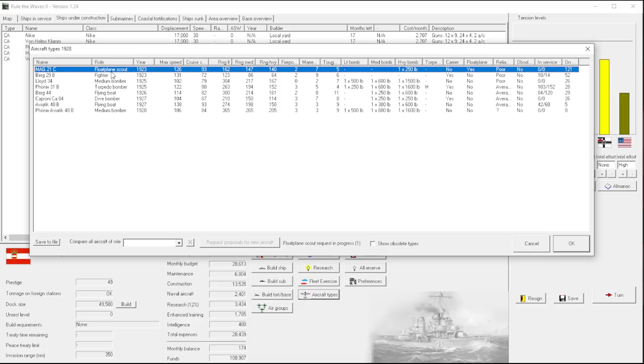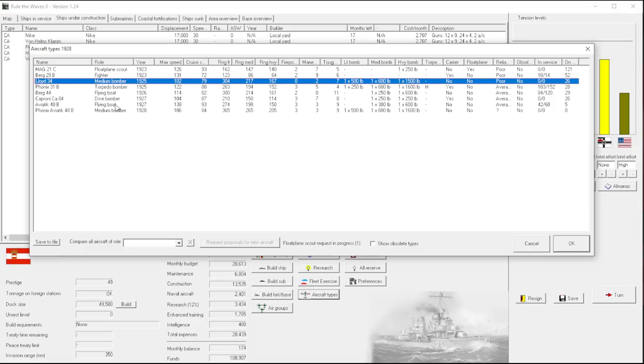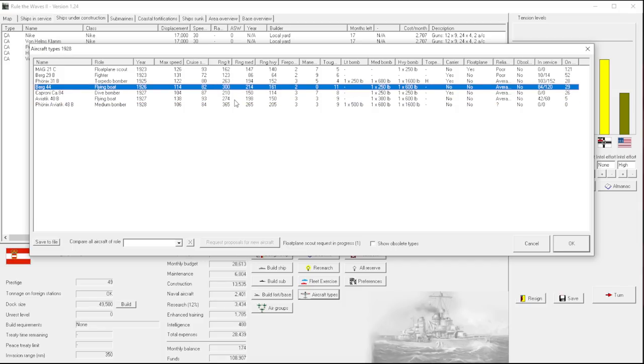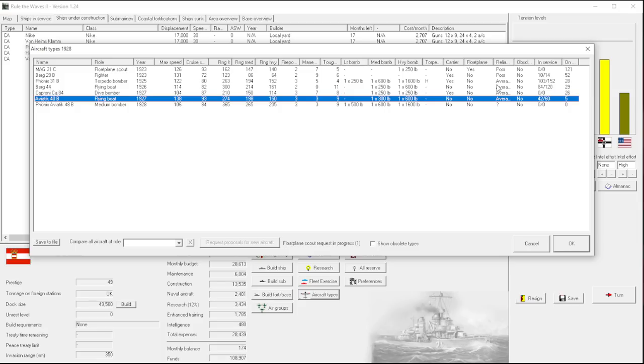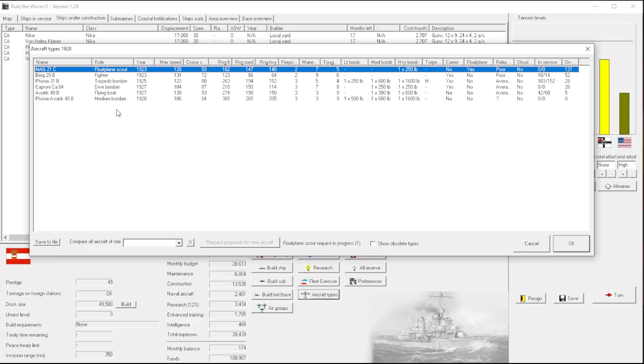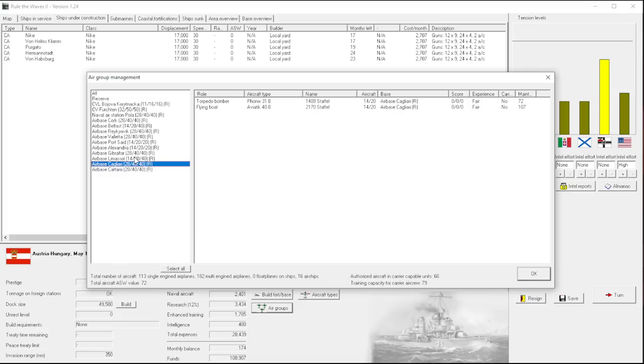We have a new float plane scout coming up - we really need a new fighter as well. The medium bomber has poor reliability so there's really no downside - we're just going to shelf the old one. It's slower, less range, worse in every way, so that one becomes obsolete. That cleans up my list. We have two flying boats right now - the top one has slightly longer range, same bomb load, same reliability - kind of a coin toss. I think I'll go with the faster one with slightly less range. Now we have one of everything - it would also be nice to have a real dive bomber, but we don't have that yet.